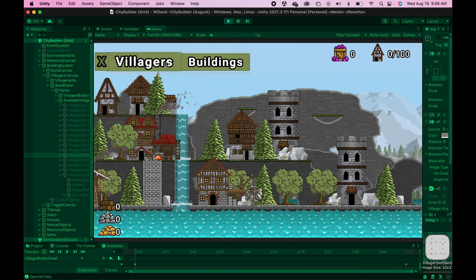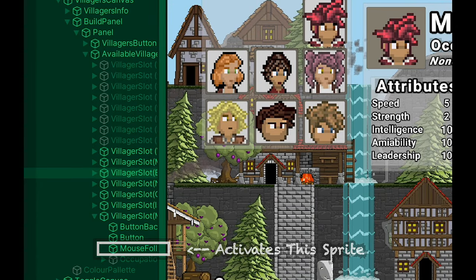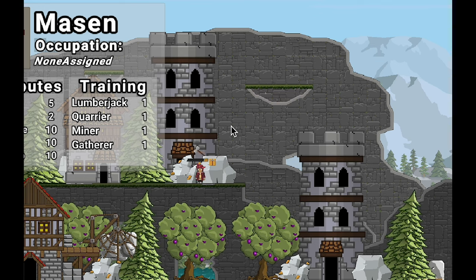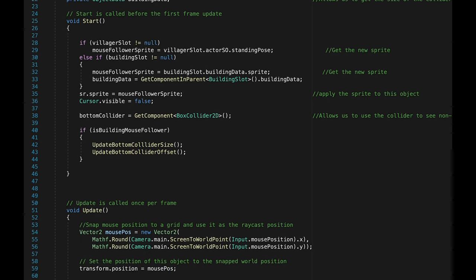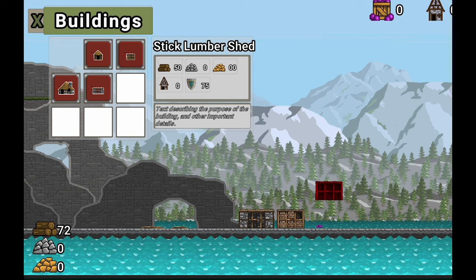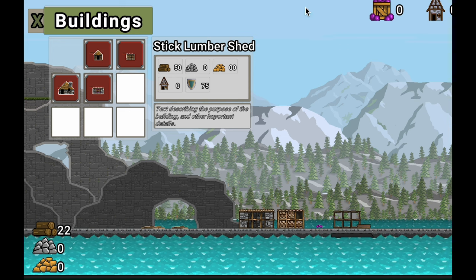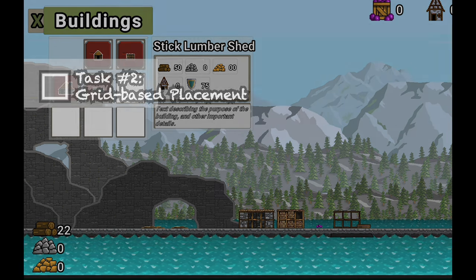The villager system I created during my last design sprint places villagers by creating a sprite that looks like a specific NPC and follows my mouse around. So long as this mouse follower sprite isn't touching a ground collider, it will spawn a villager when I click on the map. I decided to try something similar for buildings. Instead of an elaborate grid system, I wrote a short script that causes my mouse follower sprite to always move its position to the nearest whole number, so it looks like it's snapping to a grid. Then I make sure the building is colliding with the ground and added checks to ensure it's not overlapping with other buildings or resources like trees or rocks.